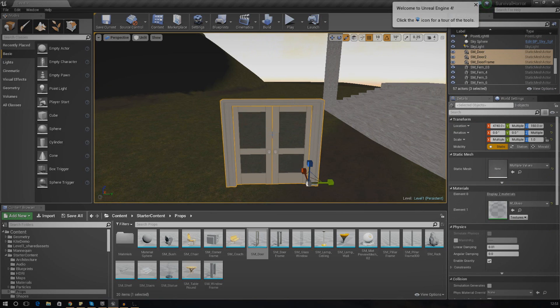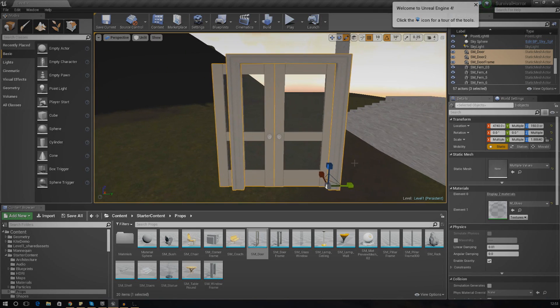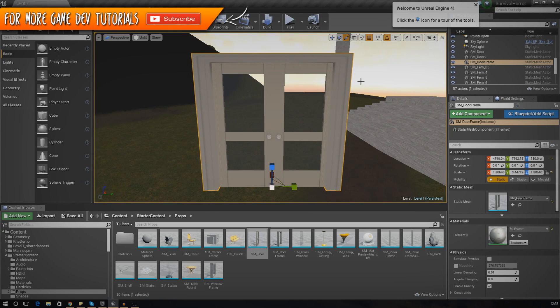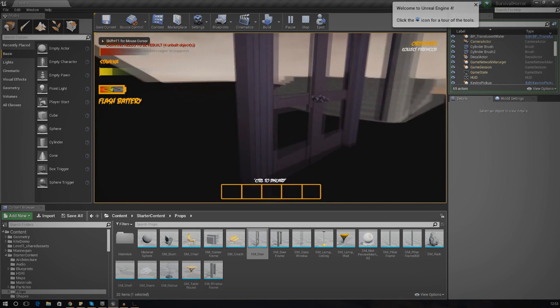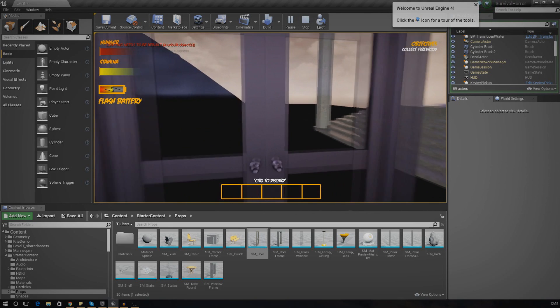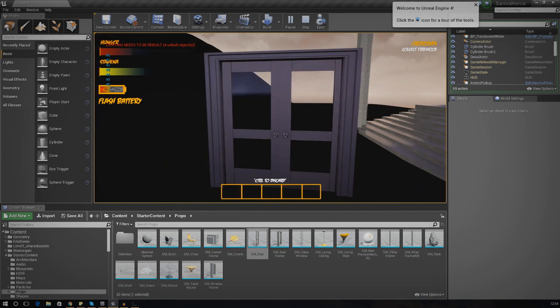Select all of the objects - both doors and the frame - and then just scale it up. You might have to adjust the frame as it's a little bit disproportionate. Go ahead and adjust that. I'll make it a little bit wider and press play again from here, starting right next to the doors. That is looking great - the doors are about the right height, and when we go ahead and open those it should be working just fine.